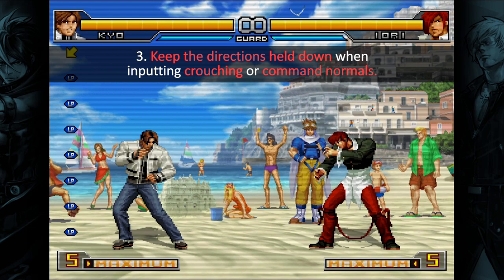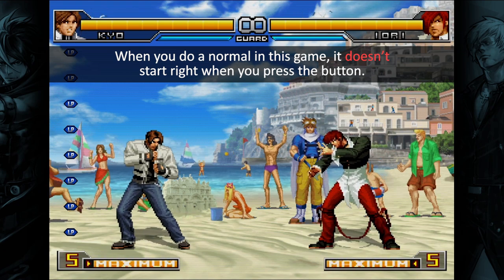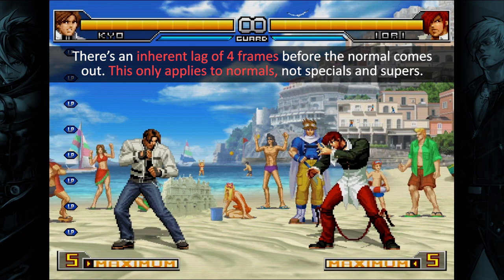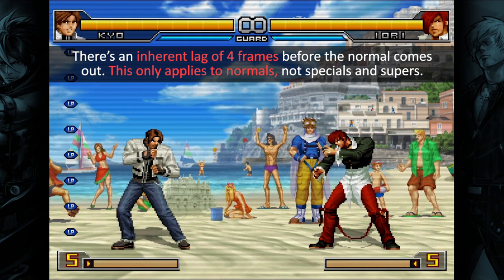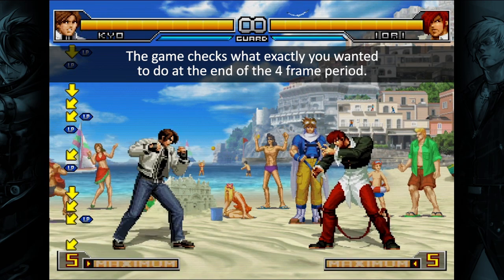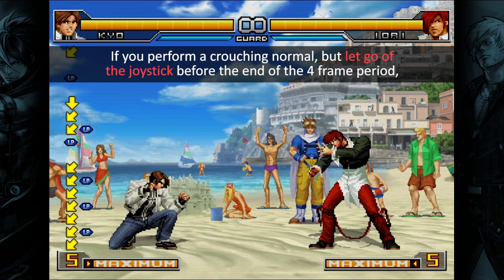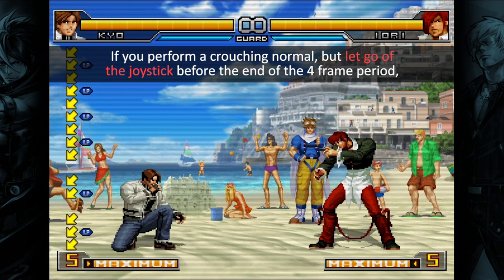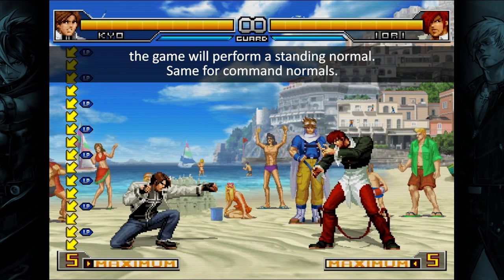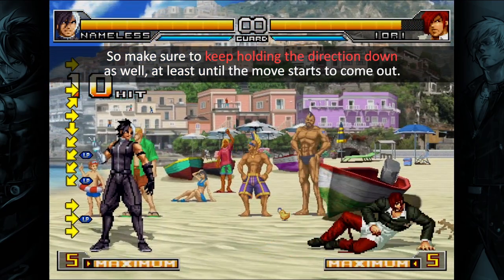Tip 3: Keep the directions held down when inputting crouching or command normals. When you do a normal in this game, it doesn't start right when you press the button. There's an inherent lag of 4 frames before the normal comes out. This only applies to normals, not specials and supers. The game checks what exactly you want to do at the end of the 4-frame period. If you perform a crouching normal but let go of the joystick before the end of the 4-frame period, the game will perform a standing normal. Same for command normals. So make sure to keep holding the direction down, at least until the move starts to come out.